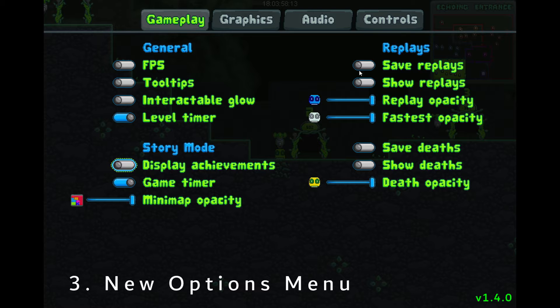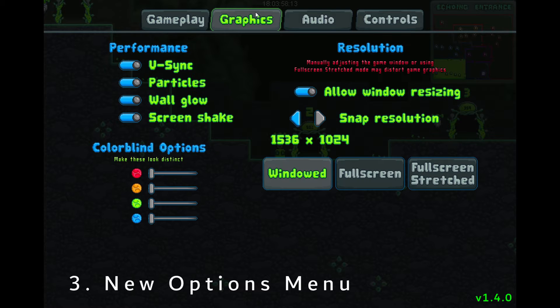There's now an option for saving replays and saving deaths. If you don't want them to save at all, that'll speed up your time between reloading rooms. Moving to the graphics tab, if you don't like all those particles or if you need a little bit more performance, you can turn some of these options off. You can also now set the window size by typing in a number with these boxes here.